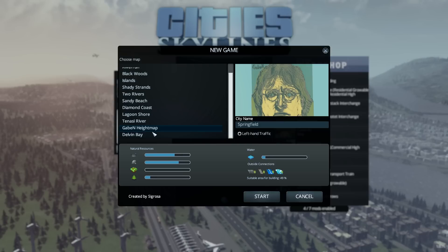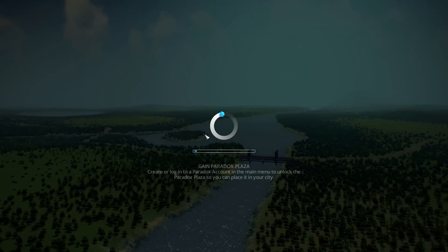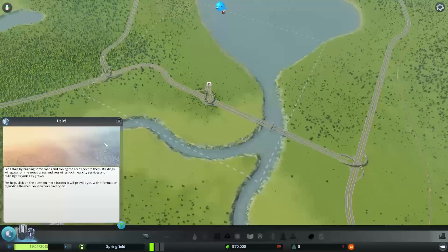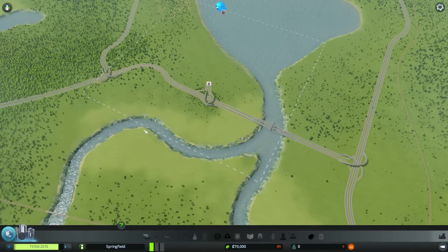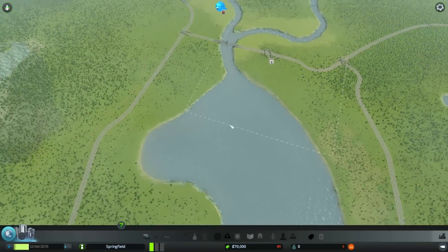Just kidding about that last one — we're playing Delvin Bay. The reason I chose this map is because of all the coastlines. It looks really nice, especially when we add our buildings in.